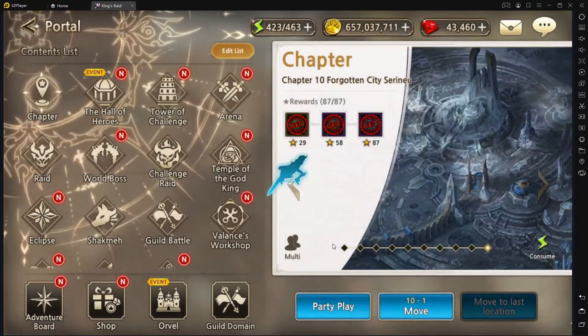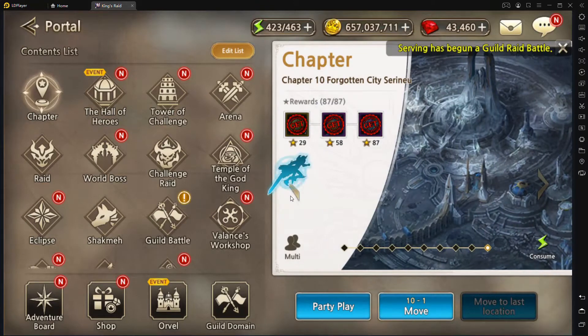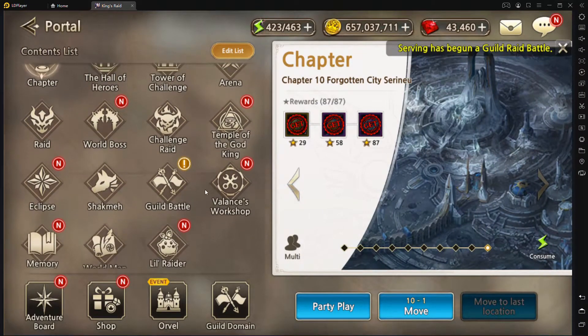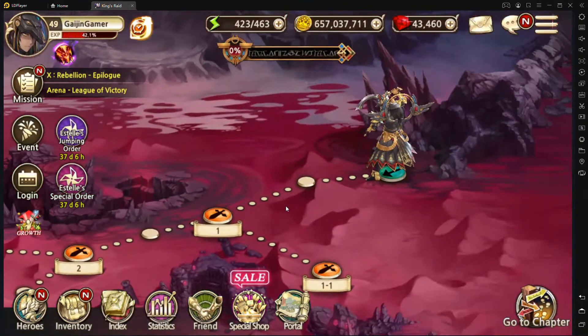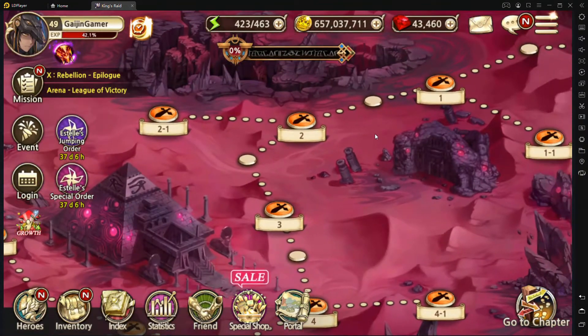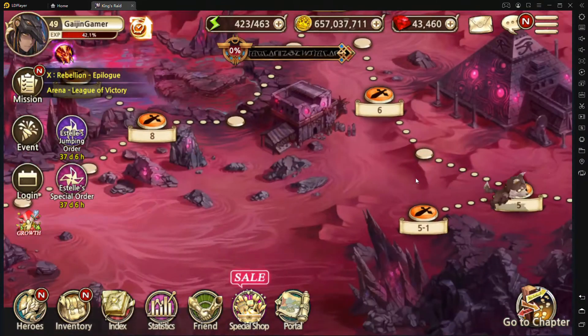Alrighty guys, so chances are if you've defeated Chapter 9-23, you went ahead and highlighted that you opened up this new area of the map upon beating the chapter. That is the Shadow of Agena. Once you go through here, it'll actually take you to the beginning, and you kind of have to go through some lore chapters, which you can just auto through really.